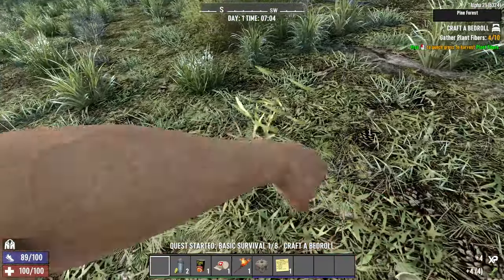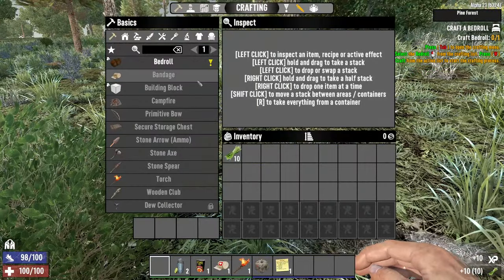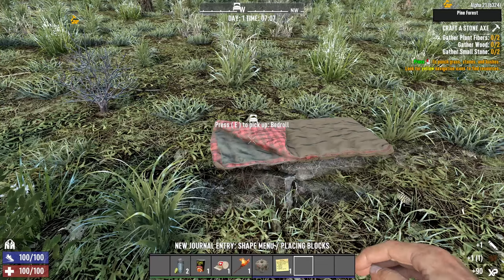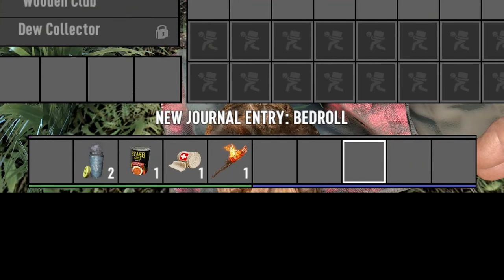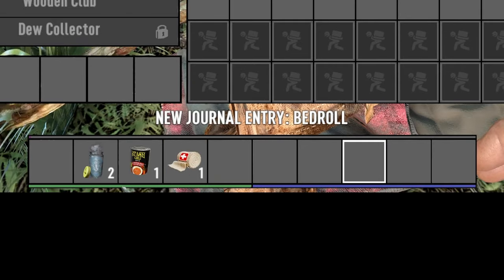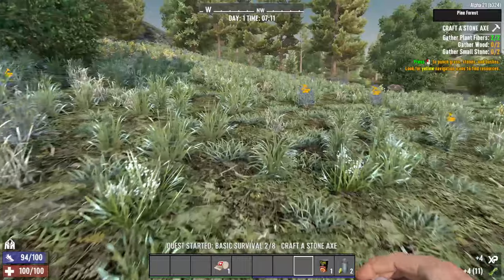Let's complete our initial quest as quickly as possible. First, I need 10 plant fibers to craft a bedroll. I'll place it, pick it up, scrap it and move on. I can also free up some space by getting rid of unnecessary items like nodes, land claim blocks and torches. Next I need my first tool - a stone axe.